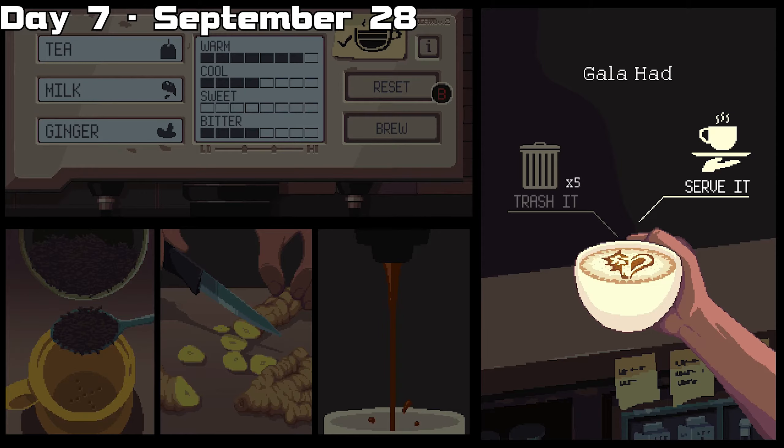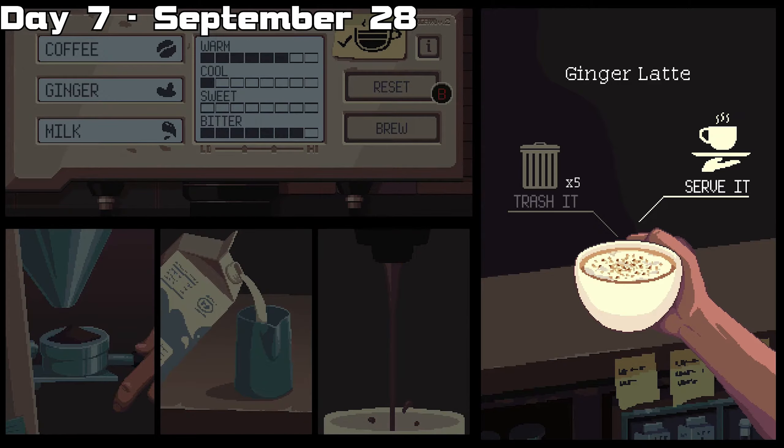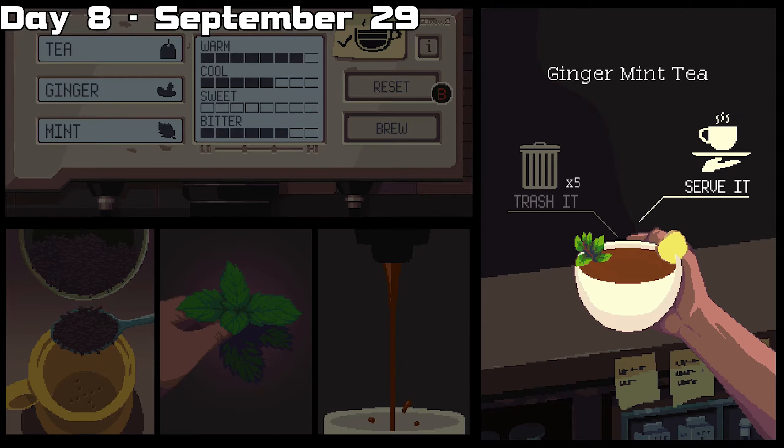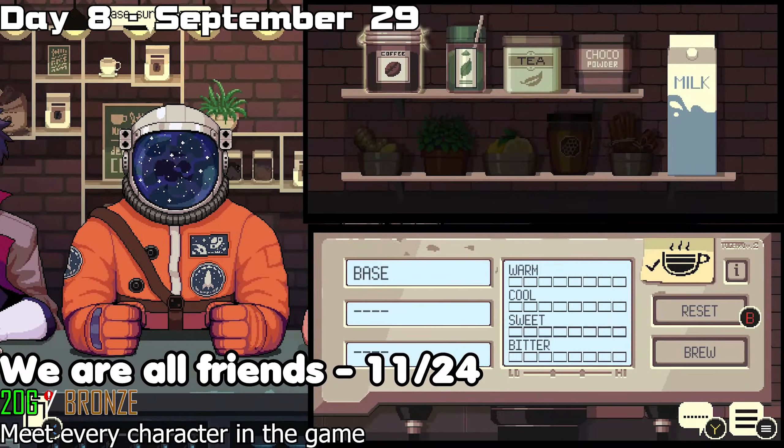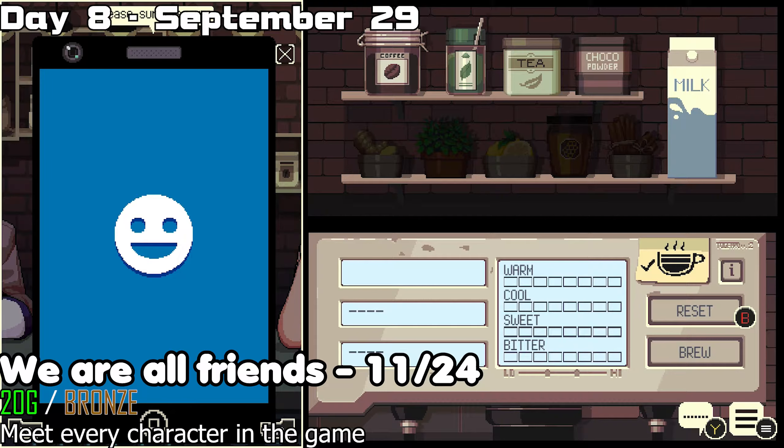On day seven, do galahad for the first drink and a ginger latte for the second. On day eight, the first drink is galahad, the second is ginger mint tea, and the third is going to be the milky way. After unlocking Neil's card, you're going to get the We Are All Friends Now trophy and achievement.